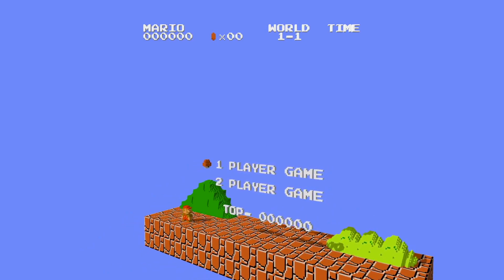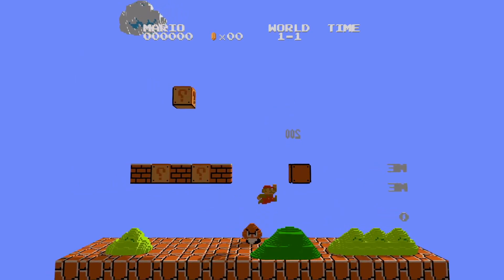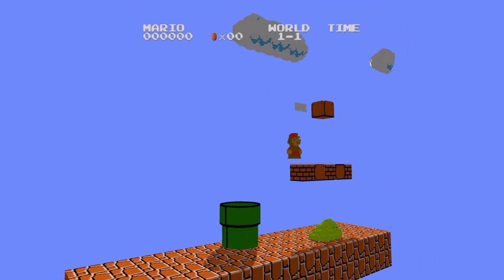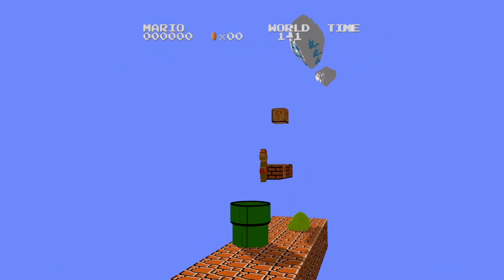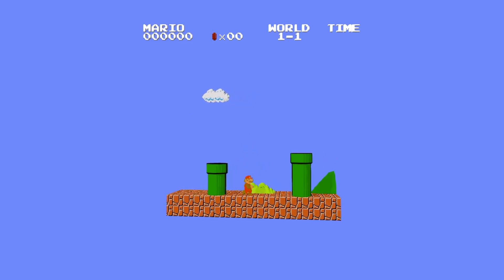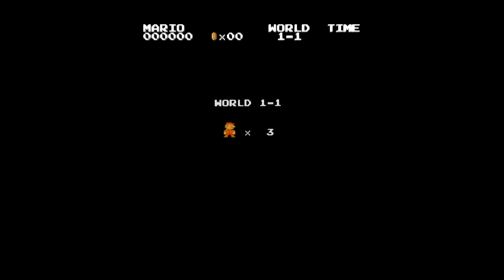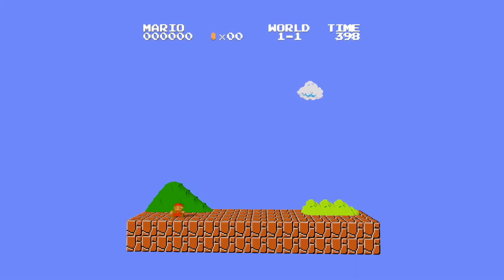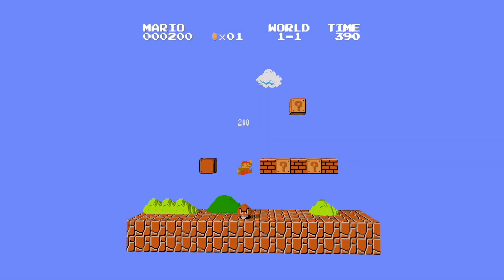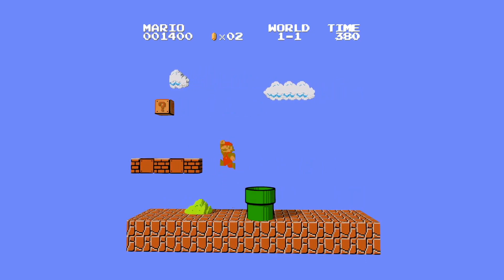I'm using an Xbox controller. You can use the right analog stick to control the screen, and the bumpers on the top — the left and right triggers — to zoom in and out. Other than that it's the normal controls. So we'll head in. Yeah, you've got Super Mario Bros. here. I don't know what more to say about the game itself, but you've got full control over the plane that you're viewing, which is pretty cool.